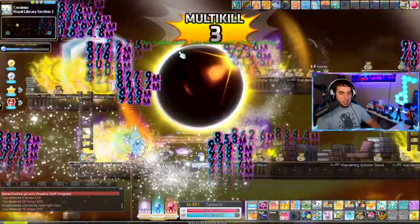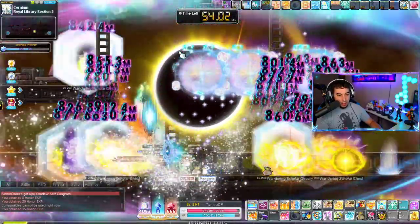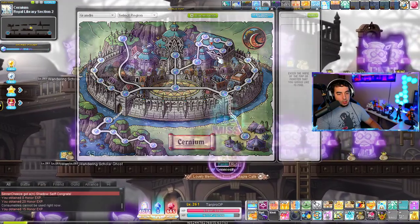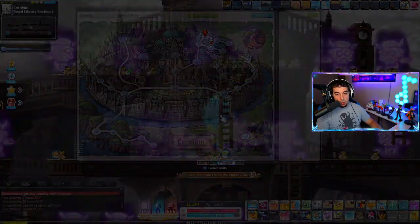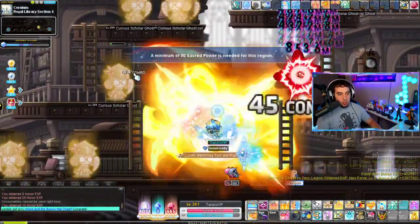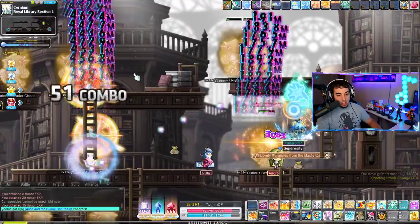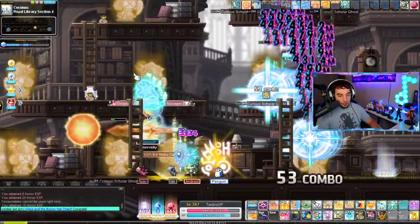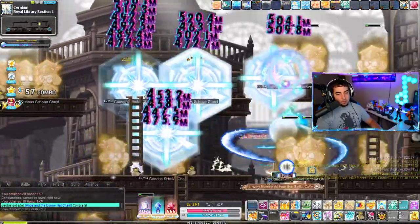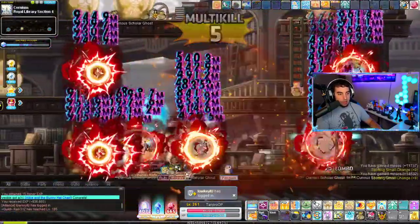This is another map I see people training at. I haven't trained here much because the mobs are a level stronger than me — every level they have above me means I do less damage and won't be able to one-shot with all my skills. It's a little smaller than Royal Library Section 2 but a very similar layout. I do see a lot of people training here and it's a pretty good map.